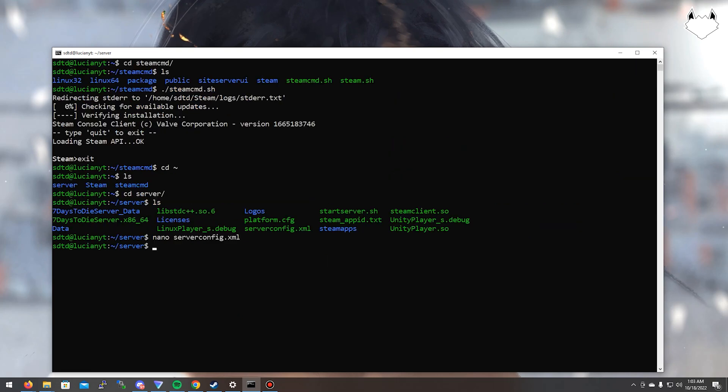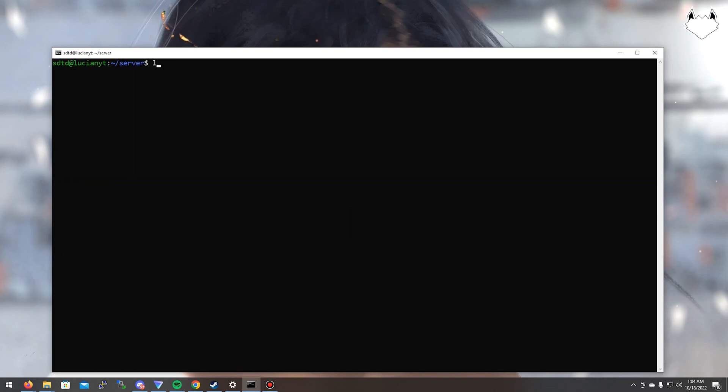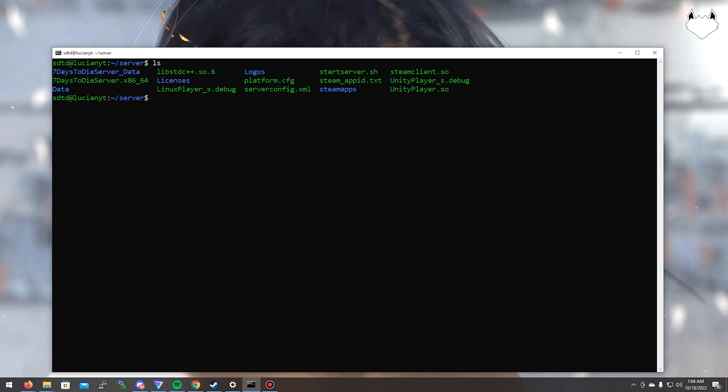Now that that's done, in order to start the server we want to create a screen session. We do that because once we start the server we kind of lose access to our terminal. But if we put it into a separate screen session, we can still access the main terminal and do everything we need in the back end without disturbing the actual server. To do that we're going to do: screen -S sdtd, then hit enter.